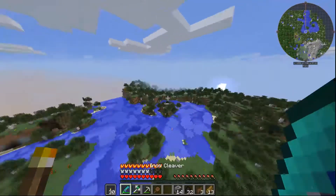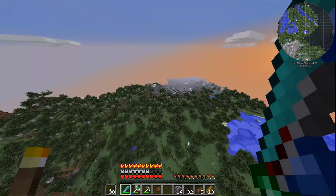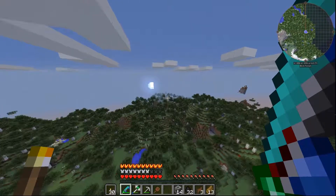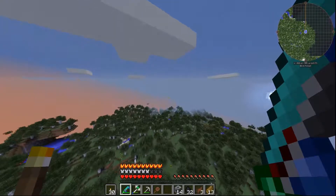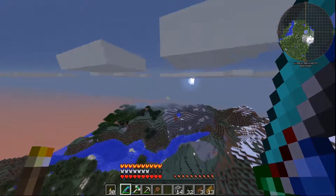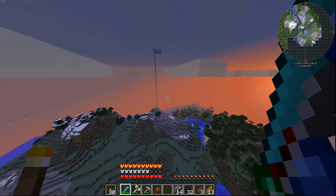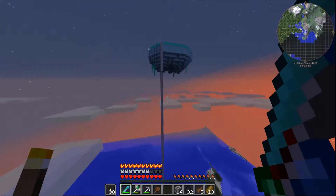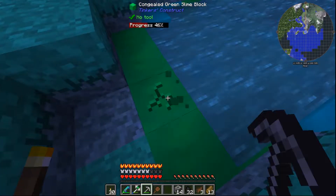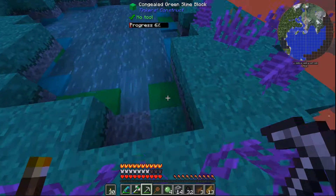I do know where a slime island is — at least I used to know where one was. I think there's one over this way. Fly through that cloud — there it is! Actually, I can get slime balls out of congealed slime.